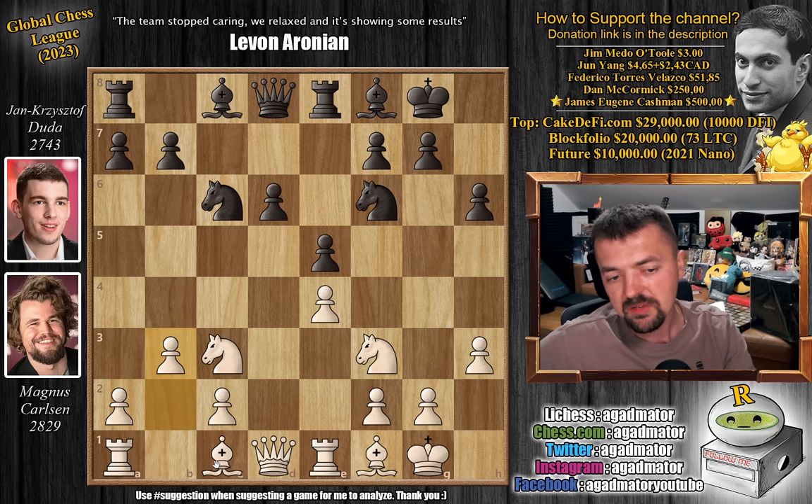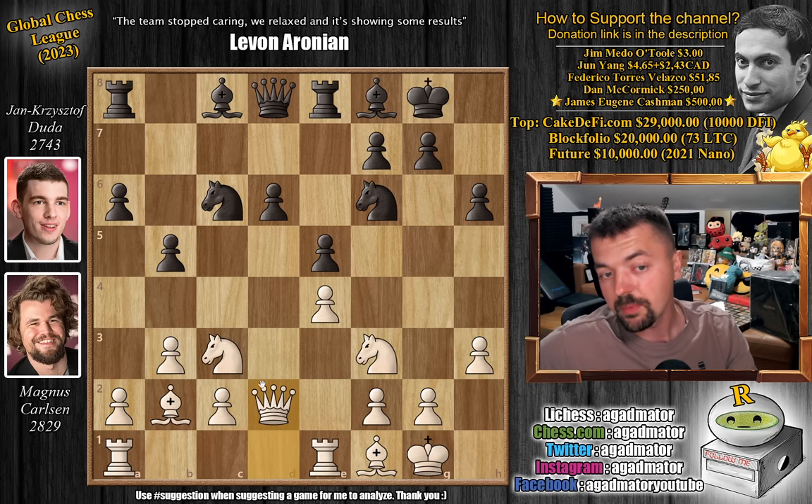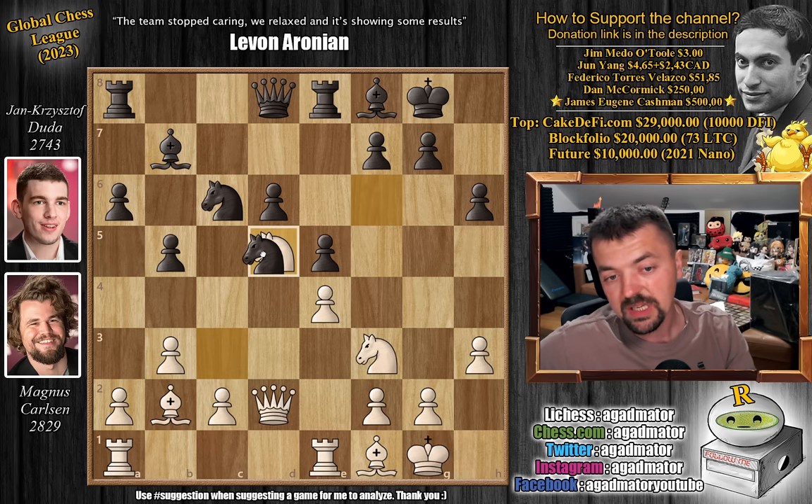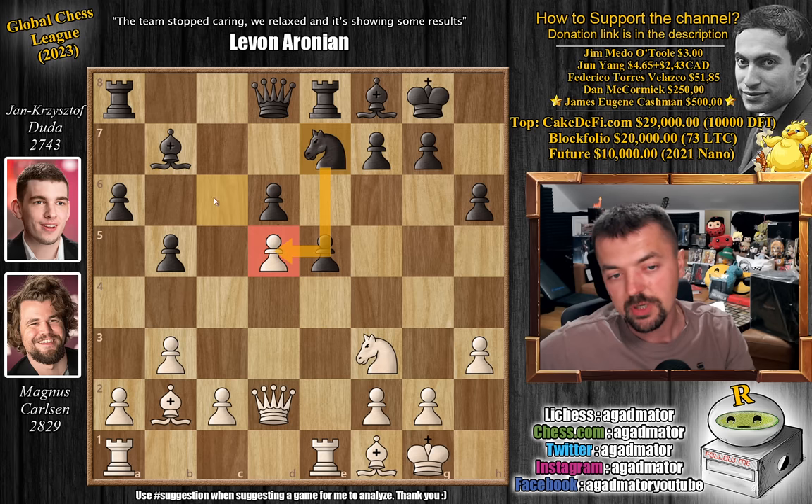Magnus plays pawn to b3, wanting to fianchetto his dark-square bishop. We have a6 and bishop to b2. Duda continues his expansion with pawn to b5. Queen to d2, preparing to bring the rooks into the game. Bishop to b7, fianchettoing the light-square bishop. And now knight to d5 — another standard anti-Sicilian move. We have knight captures on d5, e captures on d5, and knight to a7, putting pressure on the d5 pawn. Magnus defends it with pawn to c4, nicely supported by the b3 pawn and that bishop on f1.